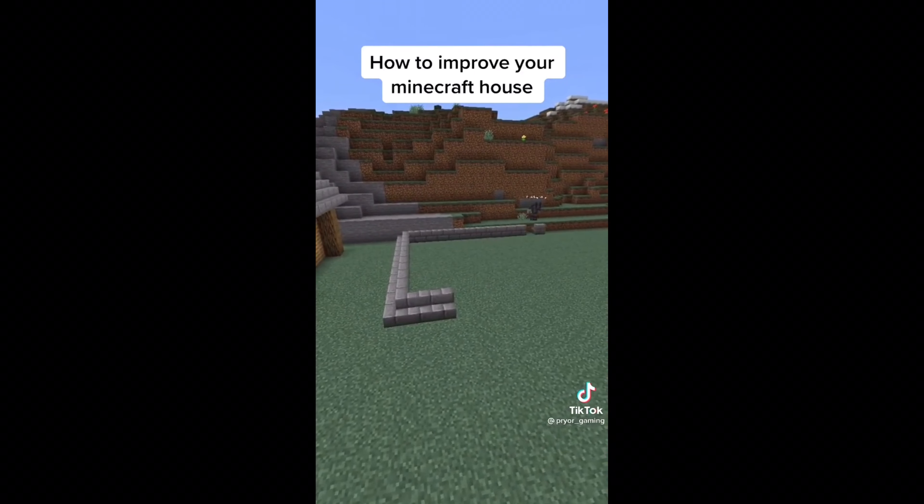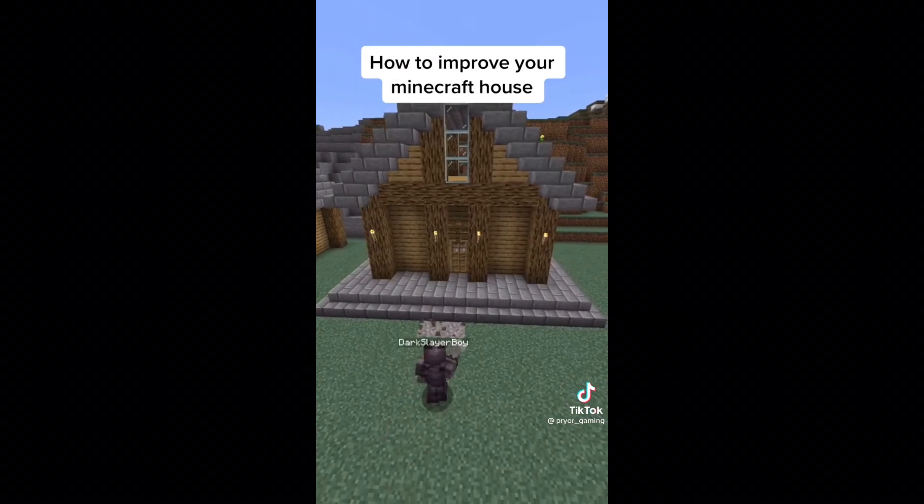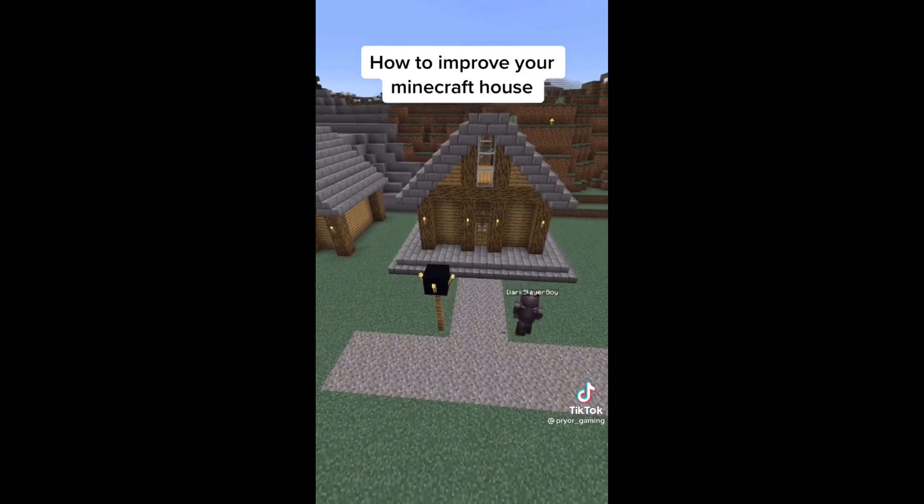This next step is optional, but you could build a foundation that you put the house on top of, like houses have in real life. To add to the realism, you can make a road and street lamps. The style used here is how roads and villages used to be.